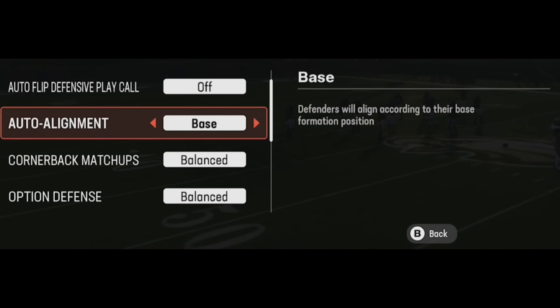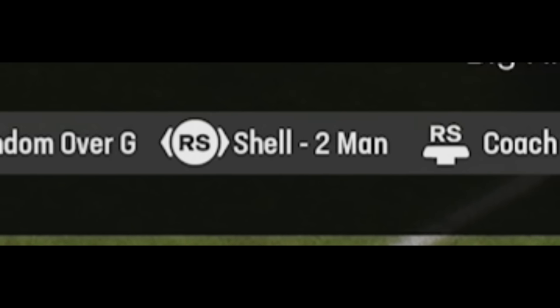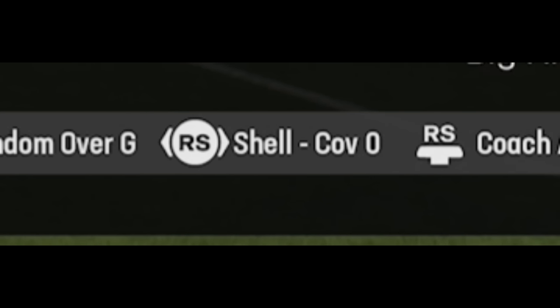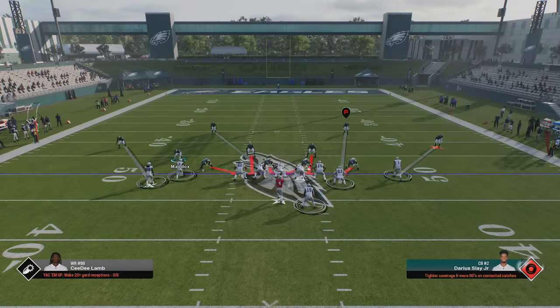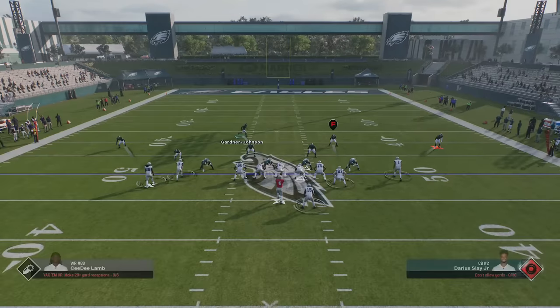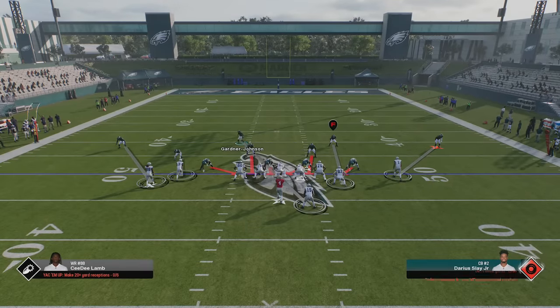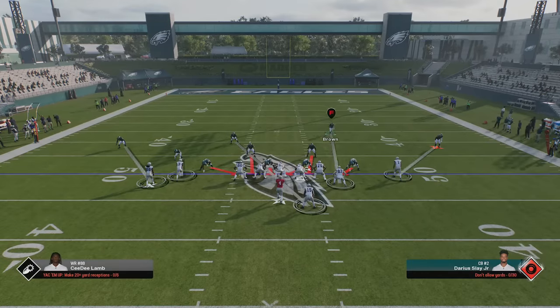For auto alignment, I like to do base since I run a lot of zone coverage. If you run a lot of man coverage, you'll want to leave it to default. This year you have the ability to change your coverage shell, though not every defense gives you a huge number of options. If you're running cover zero, base is not a good look — with base, your cornerbacks start way too far away and you'll give up the tight end within the first couple of yards every single time.